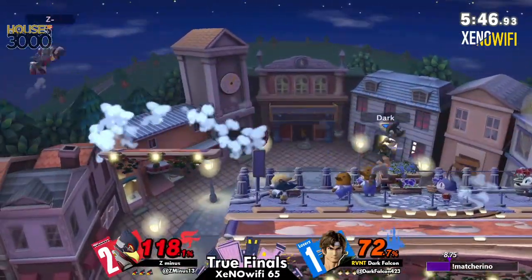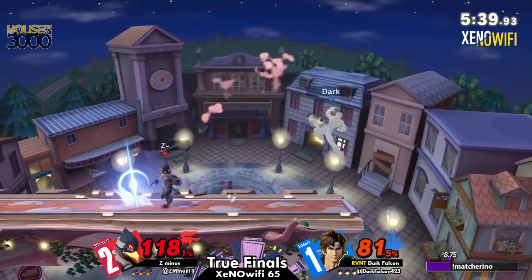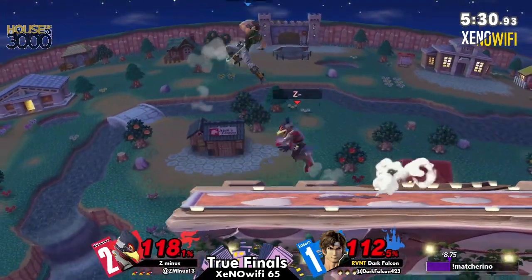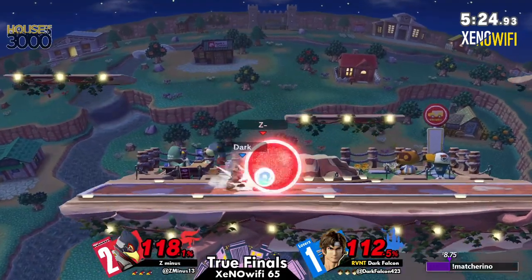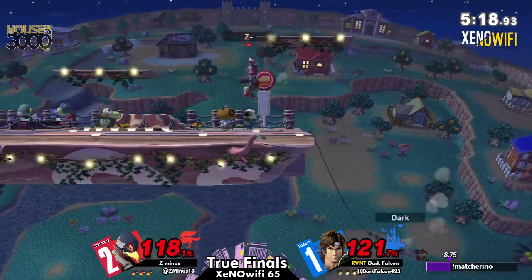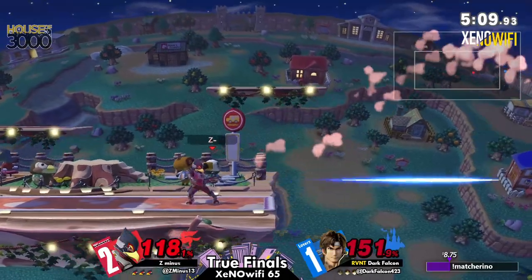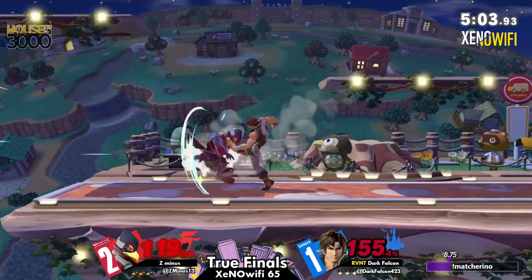Here's the thing — this is going to be a slower paced game, two minutes in almost, and a stock not being taken. This is where Z-minus plays better against Dark Falcon. When Dark Falcon is moving really fast and being super aggro, they're winning because they're dictating the tempo of the match. But when Z-minus is playing passively and waiting to call out these options from Dark Falcon, they've been winning. So I think this game might be indicative of that — both players are playing a lot more defensively instead of the hyper aggressive offense from the Belmonts.